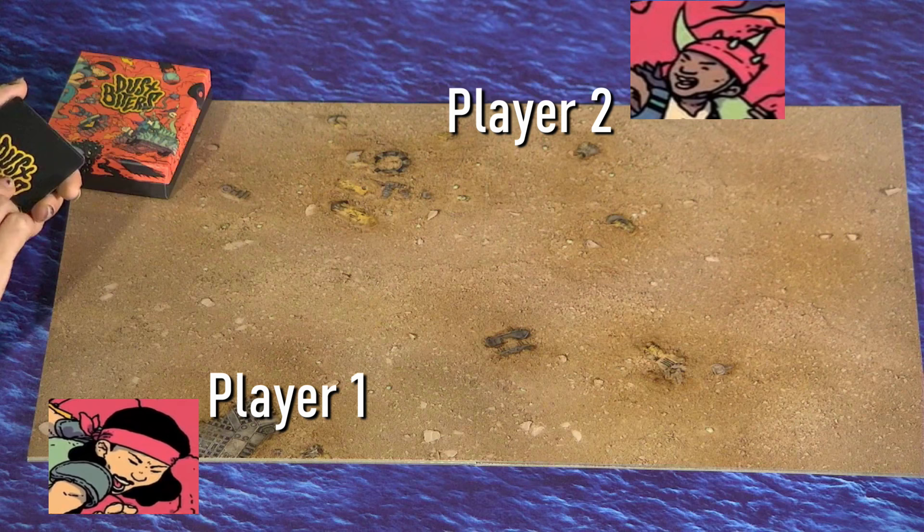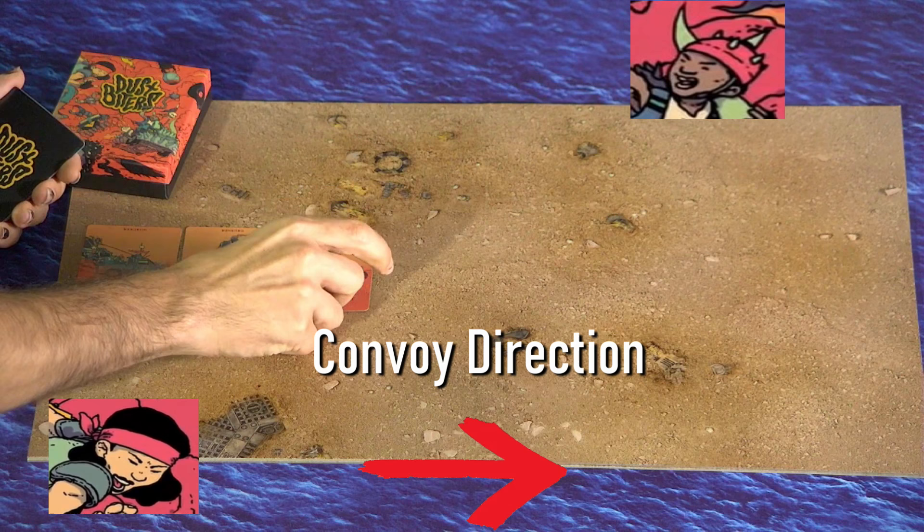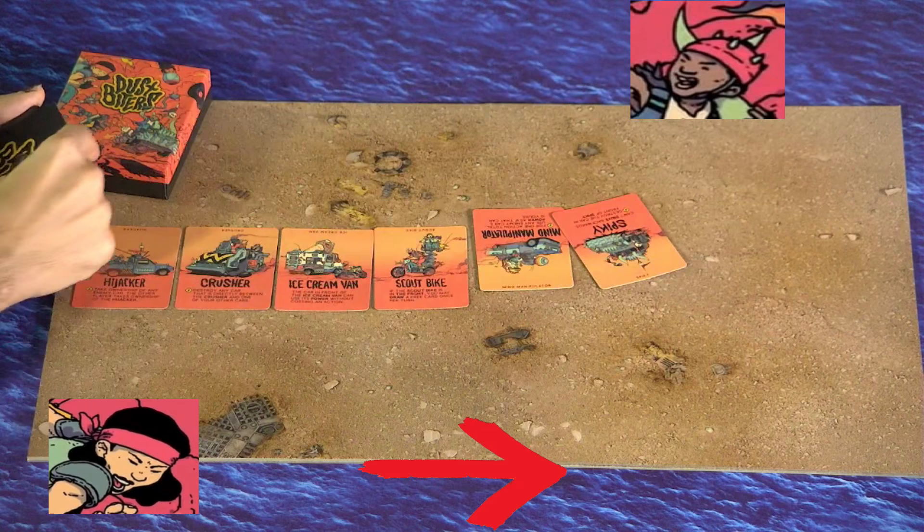To set up a game of Dustbiters, the players should sit across from each other at the table and determine which direction the convoy is running. Then four cards, which each represent a different car with a unique ability, are dealt out in a line facing the starting player and starting at the back of the convoy. Then another four cards are dealt out at the front of the convoy, facing the other player who is going second.